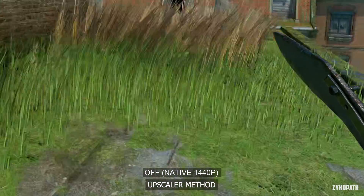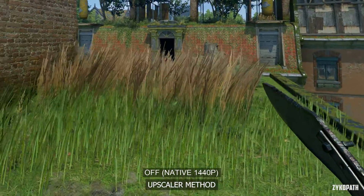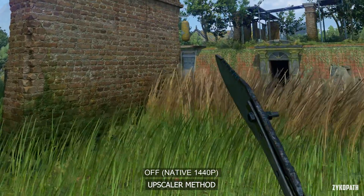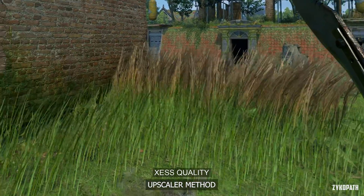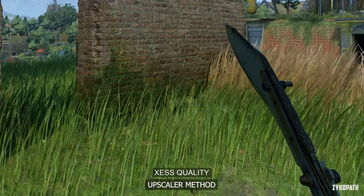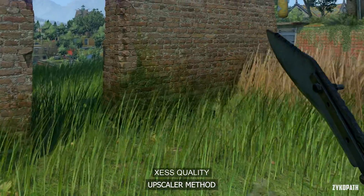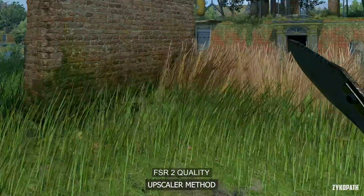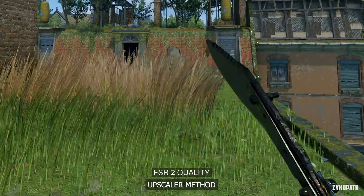Let's start with the upscalers in motion. When looking at the weapon's edges, there seems to be trailing issues as is the nature with how TAA works. Switching to XSS, the issues in motion are still apparent, but what's even worse is the shimmering, which is very distracting in motion. With FSR2, the trailing is even worse and most apparent here.